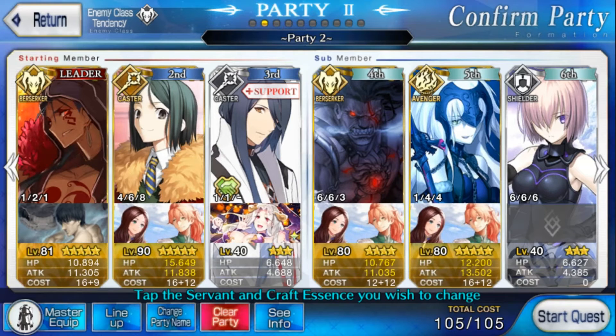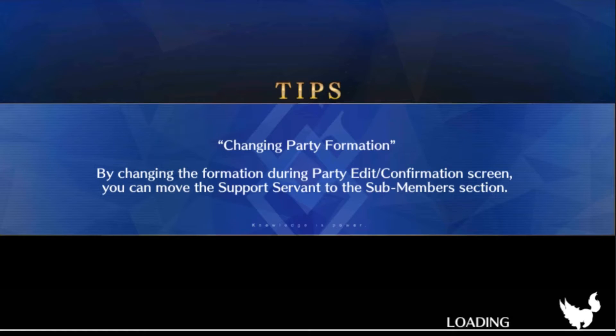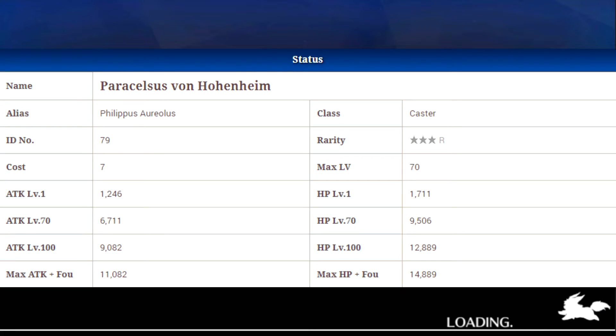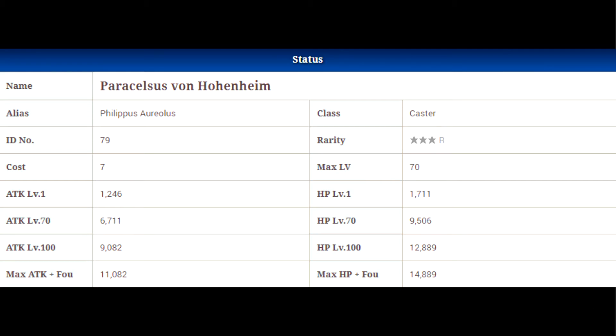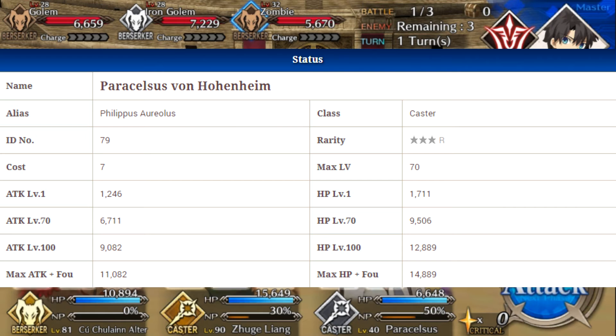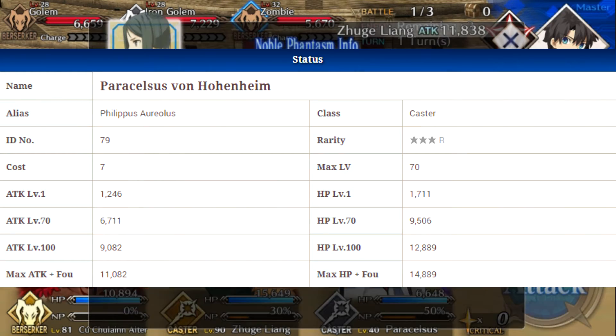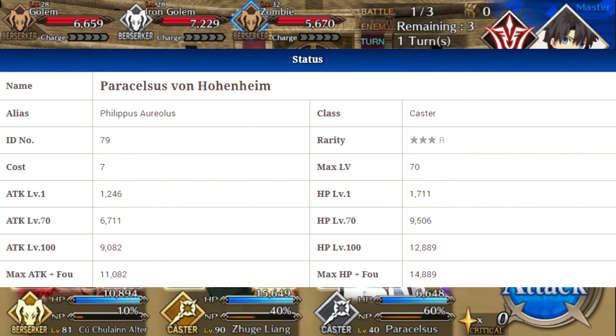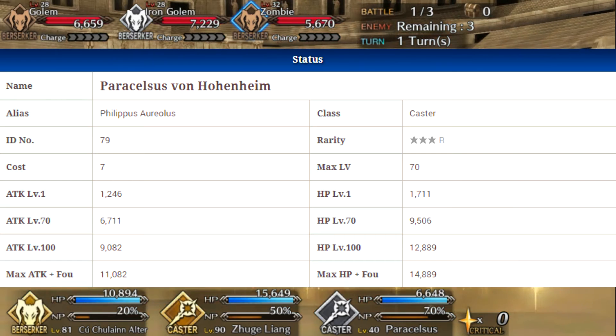What is up guys, Stark here. In today's character spotlight I am taking a look at Hohenheim. He is going to be a three-star caster, so he will go up to level 70. At level 70 he will have 9,506 HP and 6,711 attack, which will rank him 77th overall in HP and 86th overall in attack, so he does have a little bit of lower stats, ranking near the bottom quarter.